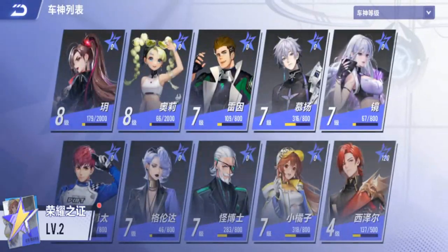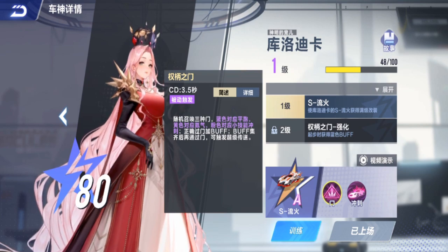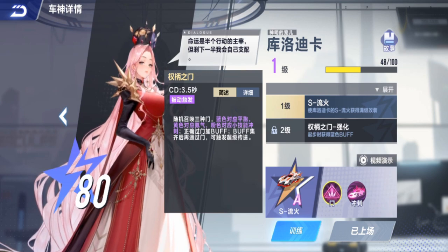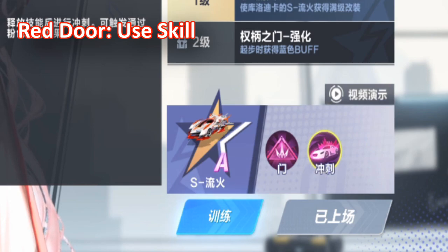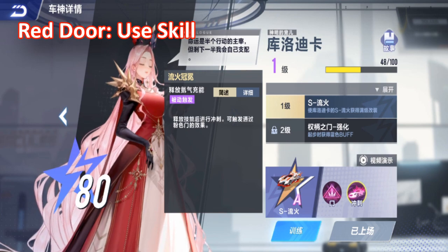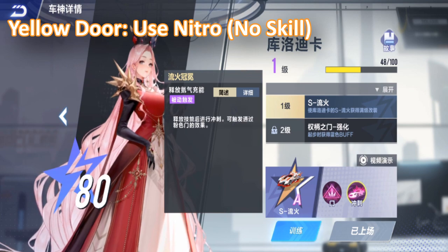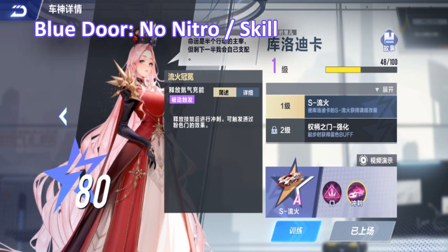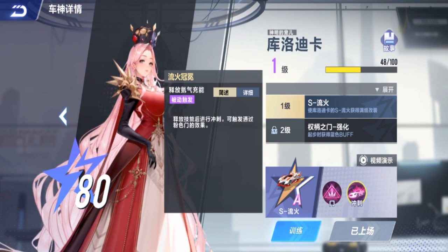Let me explain how she works. Claudica has 3 doors — her ultimate has 3 doors. One is red, one is yellow, one is blue. The red one, you have to use your skill to get the item. The yellow door, you need to use Nitro and pass the door to get the item. The blue door, you must not use Nitro and you must not use the skill to get the item.